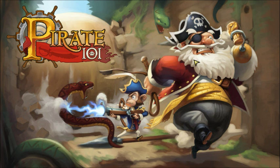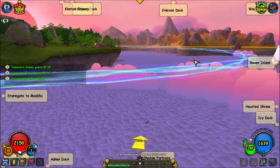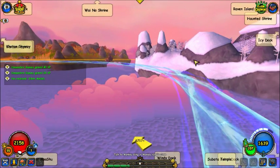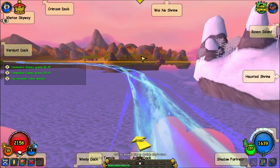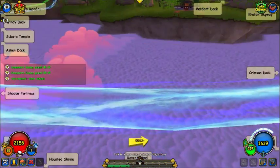Now we're gonna be heading to the Monkey King. I pretty much should know where he is - it's probably at that cave thing, right? The game's lagging on me for some reason. I thought it was right there in the Shadow Fortress.